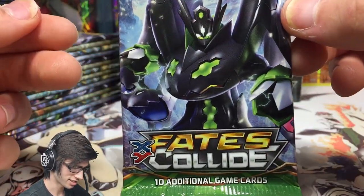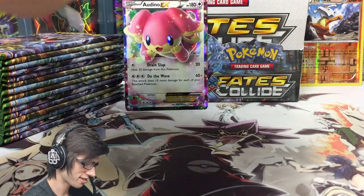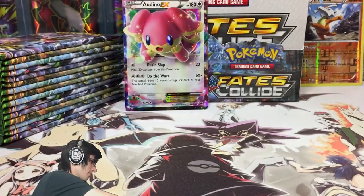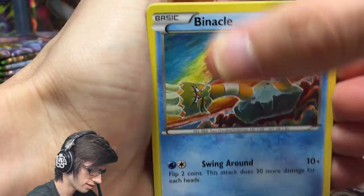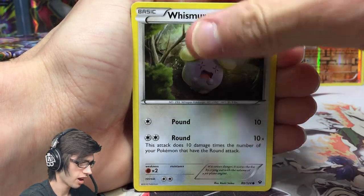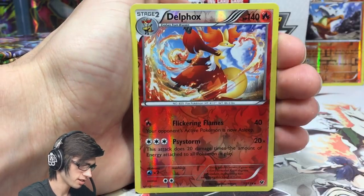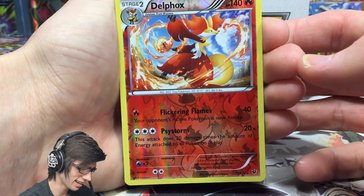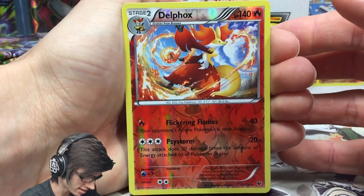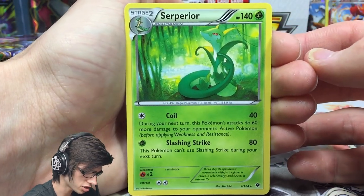We started off the second half of the box and already got another ultra rare pull. Zygarde pack art next — keep moving along. Enjoy this code! We've got a Binacle, Riolu, Minccino, Whismur, Snivy, Kangaskhan, Duosion, Mega Catcher, a Delphox reverse rare, and a Serperior regular rare with Quail and Slashing Strike.